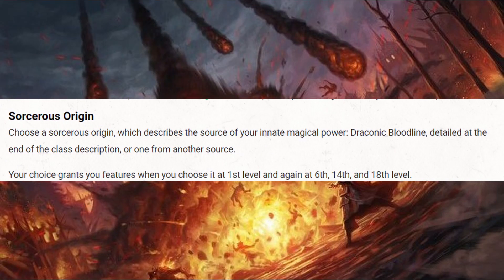Sorcerer's Origins are the Sorcerer's subclasses that determine where their magical powers come from. They gain new Sorcerer's Origin features at levels 6, 14, and 18. We'll discuss these in more detail later in the video.